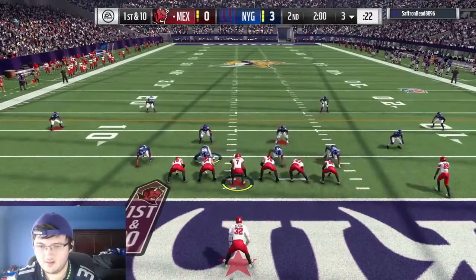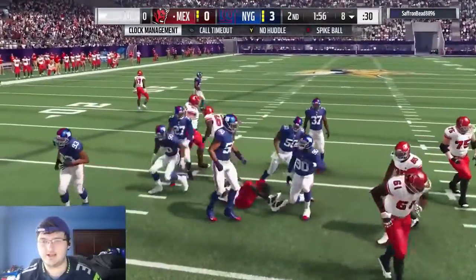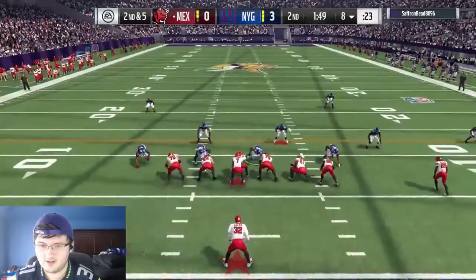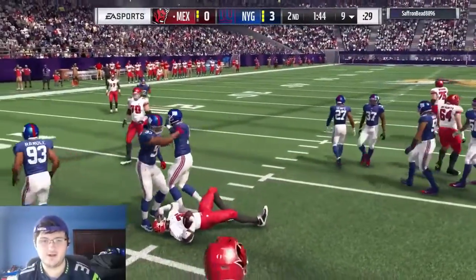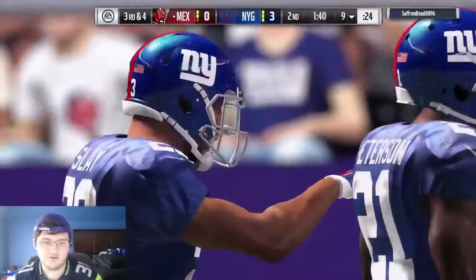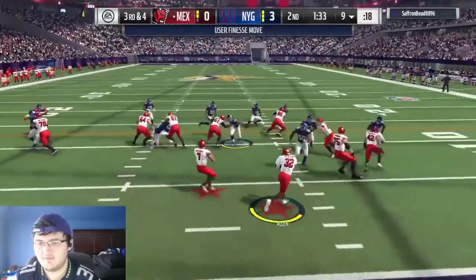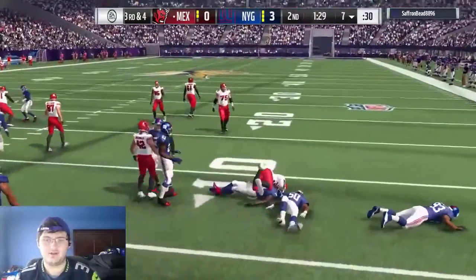Bob Sanders with the interception! I should not have taken him out but I wanted to see if I could get a pick-six. Alright, Bob Sanders with the interception — that's the new Colonel on the field, definitely a nice play. Let's get out of the end zone and give it to Marcus — big boy Marcus is all goat here.